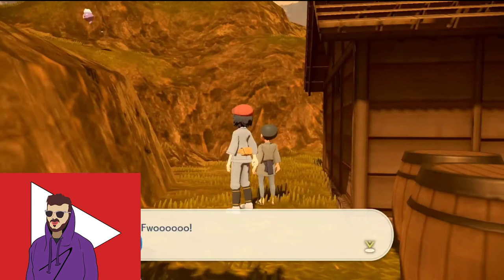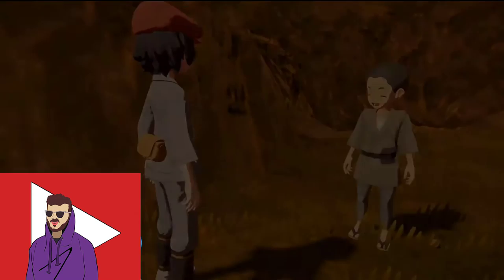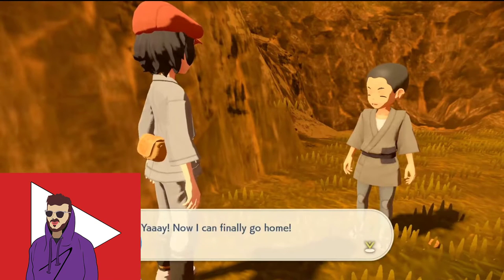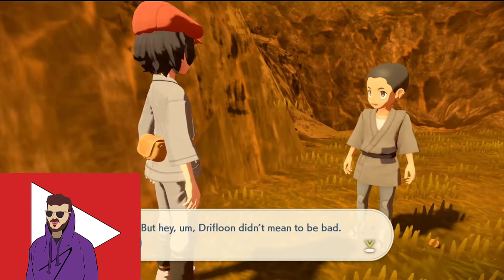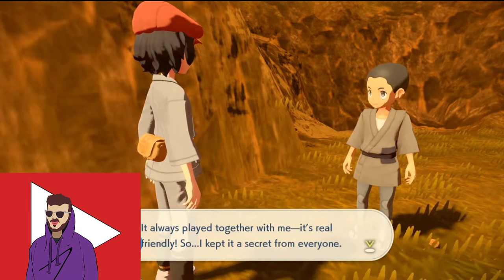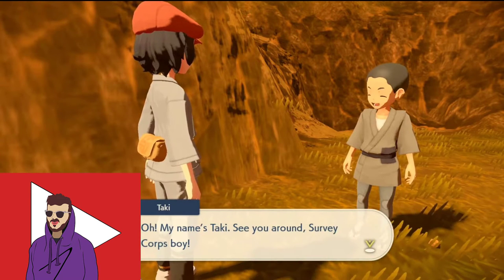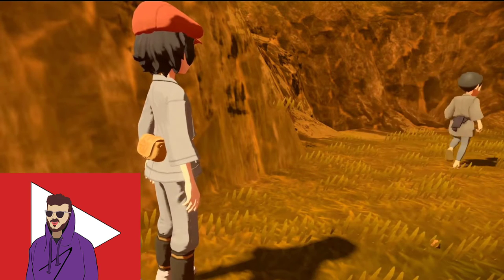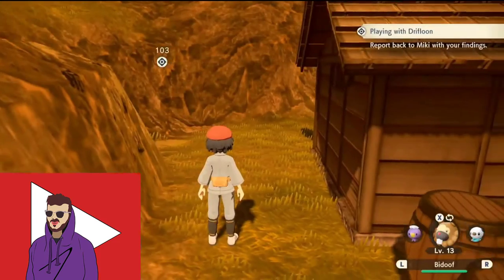Now, I'm not sure exactly what happens if you say no to the boy. I'm guessing nothing different happens, but I really don't know. Maybe there's alternate endings in the game — I don't know that either. If anybody can speculate or tell me down in the comments, I would really appreciate that. Does it make a difference if you choose the other option that's basically reluctant to help the boy out? I just don't know — I would love to hear about that down in the comments.